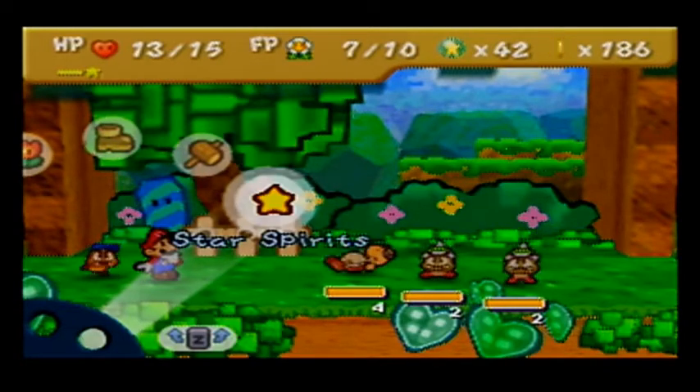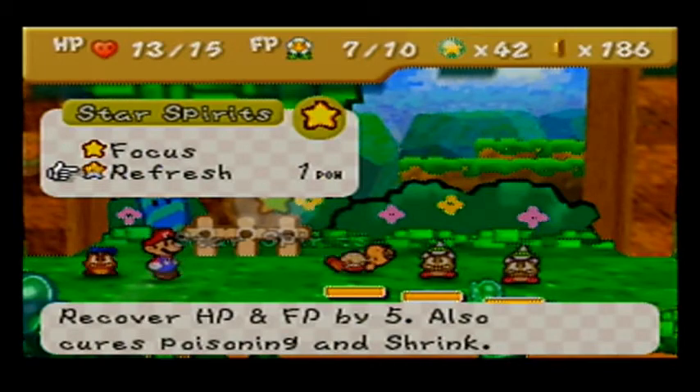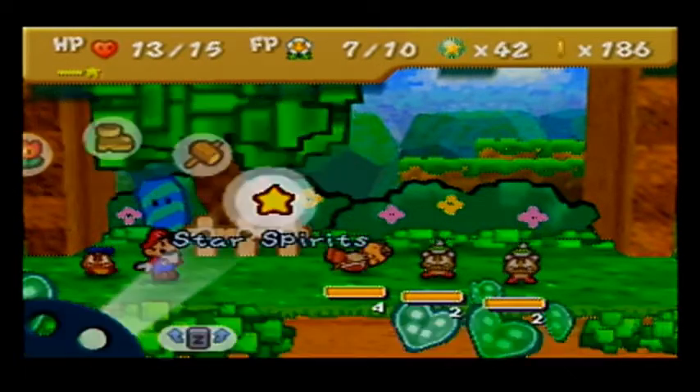Didn't mention in the last video, but now we've got the Star Spirits icon. See that little star bar right underneath our HP at the top? That's our star meter. It's flashing now under Refresh — recovers HP and FP by 5, also cures Poisoning and Shrink. Pretty good at the beginning of the game, kind of terrible at the end. Also Focus, which refills star energy. You automatically get star energy gradually throughout battles by doing successful action commands or just slowly over time. Focus is the fastest way to replenish it quickly.